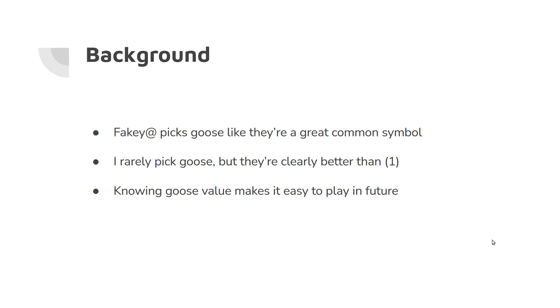In the background that motivated me to create this deck, I was watching Fakie play on his Twitch channel. He picks Goose like it's a great common symbol. I rarely pick Goose, but it's clearly better than one. The 1% chance to drop a golden egg, which gives three, is clearly worth something, but I'm not exactly sure what. So knowing the Goose value makes it easy to play in the future.